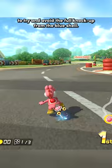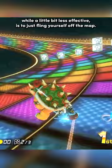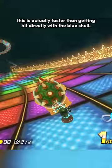Another option, while a little bit less effective, is to just fling yourself off the map. Funny enough, this is actually faster than getting hit directly with the blue shell.